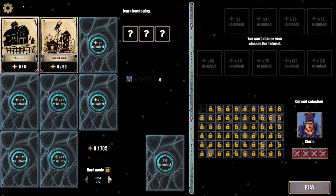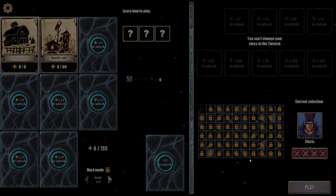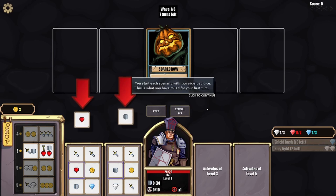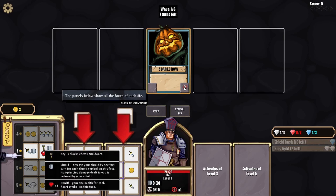Hopefully the volume is okay. We are going to do the tutorial because we don't know what we're doing. Looks like that's our only character — let's jump into it. The game says: welcome to Circadian Dice, this game is all about dice. Your dice are used to gain resources and defeat the enemy. You start each scenario with two six-sided dice. The panels below show all the faces of each die — attack, gain health, coins, gems, and shield.